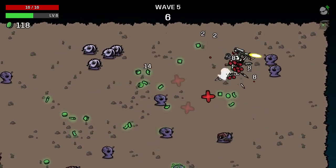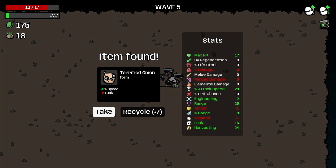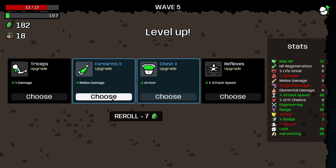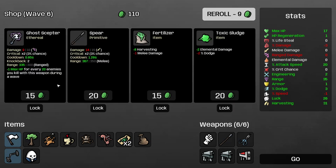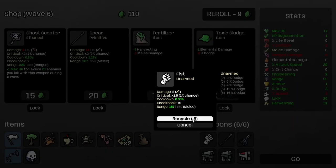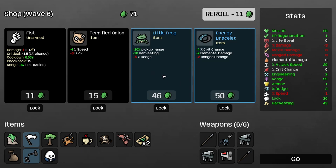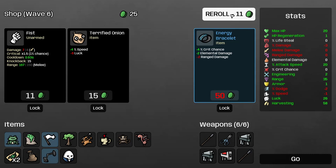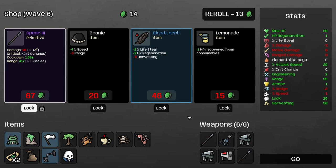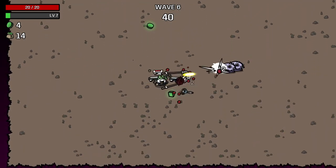Now that we've got some decent rate of fire going, we're clearing enemies. We skipped that item mostly because I really like luck — finding higher rarity things is very important. At this point in the game I didn't know you could combine equipped weapons, so I thought I had to just find higher rarity items, which is why I leaned heavily into luck. We get some extra pickup range and harvesting, and there's a higher-rank spear which we lock. We take our last roll and lock the snake — 'burning spreads to nearby enemies' — which works really well with the scared sausage.